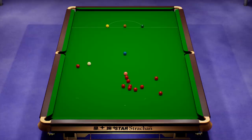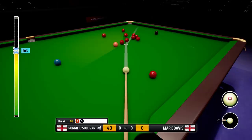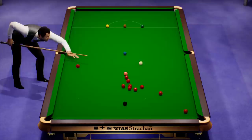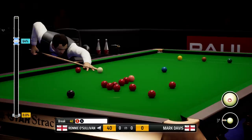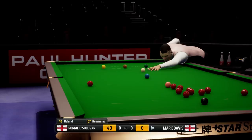We've run out of position just a little bit here on this break. We're going to have to play this shot, unfortunately, and I absolutely hate these — we could well be in for a miss here. Always going to miss those thick if you're going to miss them. Not a bad start though — 40 break with all reds and blacks. Over to Mark Davis now.